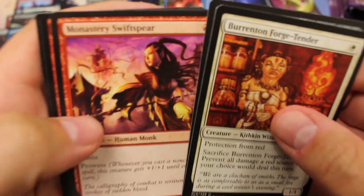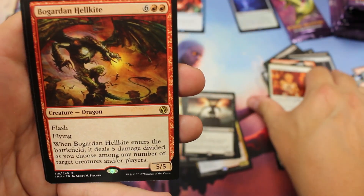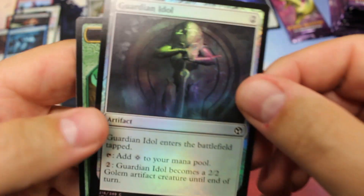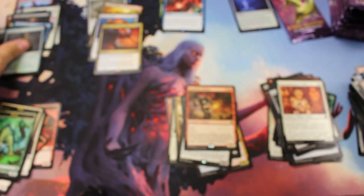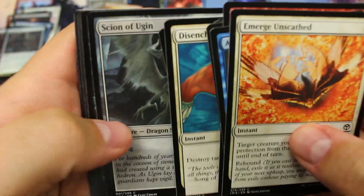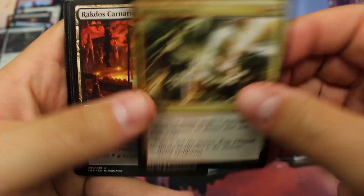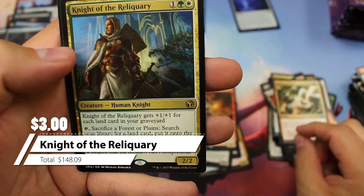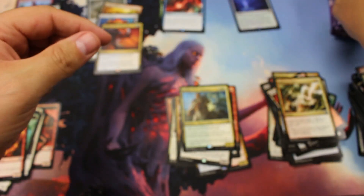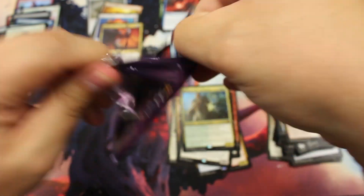We got the Mythic — let's see if we can get a Horizon Canopy or Aether Vial. Lightning Helix and Knight of the Reliquary. Infantry Veteran. That is a three dollar Knight, we'll put it up there. For this video we'll put everything over three bucks up there. We got a little Mana Leak — about a 99 cent common.